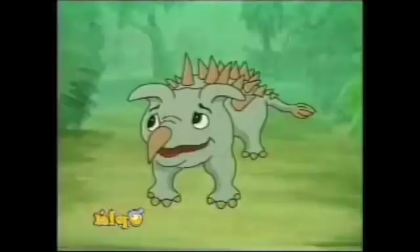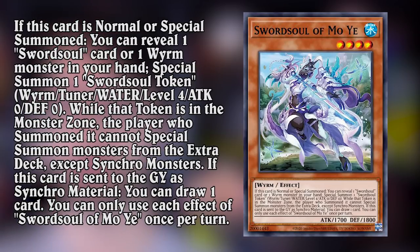Sword Soul of Mo Yi. Level 4 Water Worm Monster with 1700 attack, 1800 defense. If this card is normal or special summoned, you can reveal one Sword Soul card or one Worm Monster in your hand to special summon a Sword Soul token to your side of the field. It is also a Water Worm level 4 with zero attack and zero defense. You might think you can just link that away, except the next line of text explains that you can't do anything but synchro summoning if you control that token. Good thing that token is a tuner.